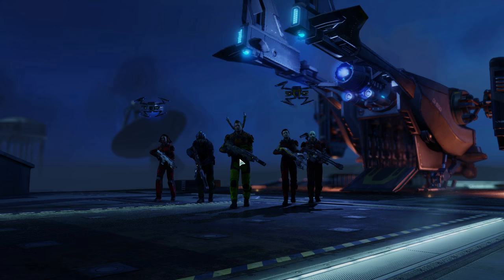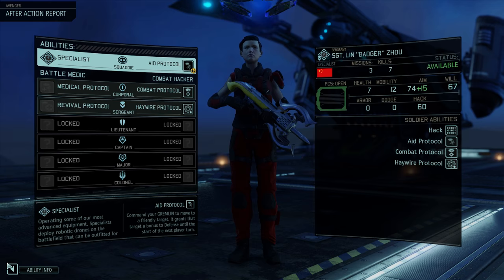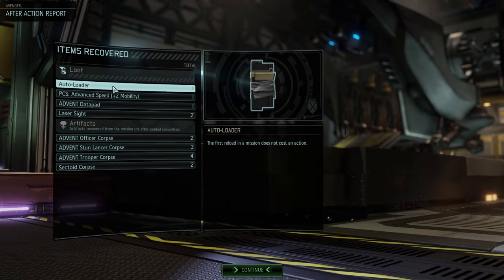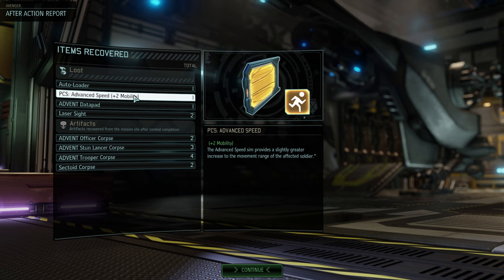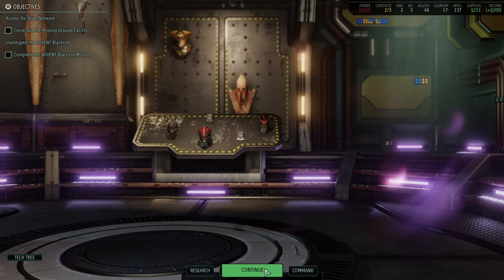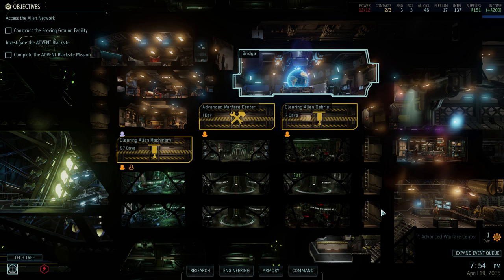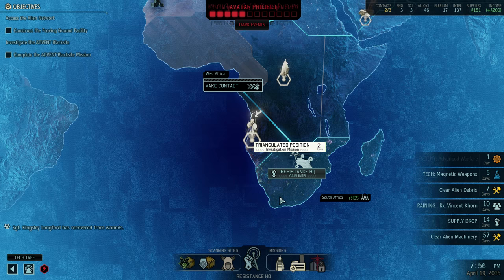Maybe some promotions? We probably want Haywire protocol because we will be facing robots soon. Two laser sights is absolutely fantastic — I can put those in shotguns. Plus two mobility is great as well. That was great. Plus we can soon start healing faster. Oh, I could've used supplies — I really could've used supplies, but we didn't get any.